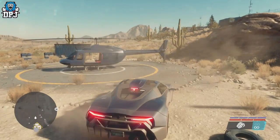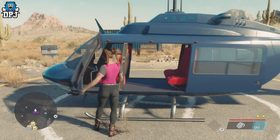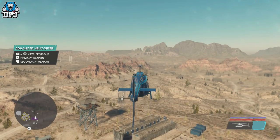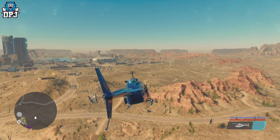Now interestingly, this helicopter actually changes colour and does respawn here, so you can come back and grab it again. Simply jump in it and fly it. To fly it, it's the A button — or on PlayStation I think it's the X button. Just go and fly around. It really is that simple.